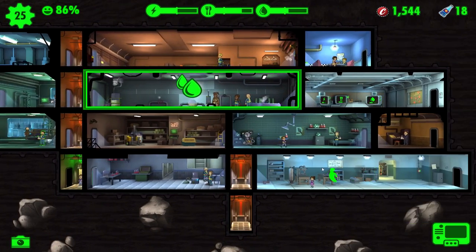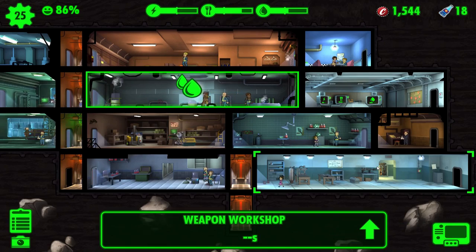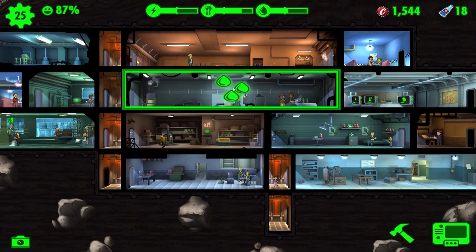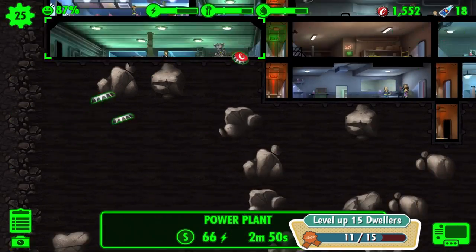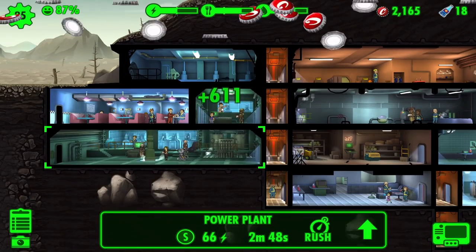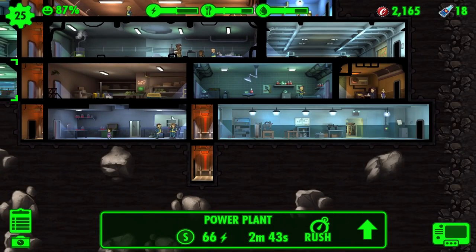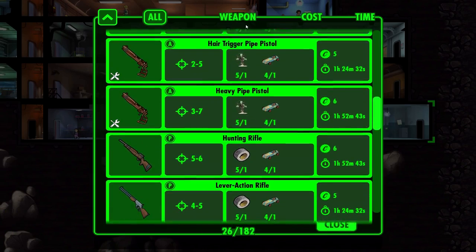I dragged you there, buddy. Come on. You're not going there. Why are you not going there? Is Douglas just like a pacifist? He's like, I will craft no such weapons. Oh, where's the stranger? Stranger danger. He's making it right at us. Oh my God. Oh mama.